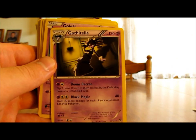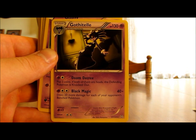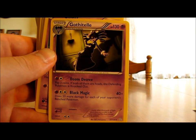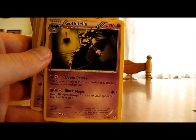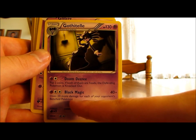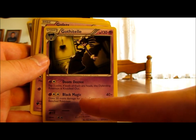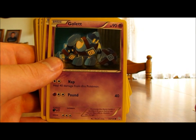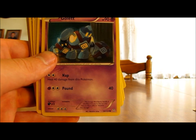There's only one Gothitelle card in this deck — you may want to add more. It has 130 HP and is a Psychic-type Pokemon. Doom Decree lets you flip two coins, and if both are Heads, the defending Pokemon is knocked out — a 25% chance. I'd use that against very high HP Pokemon like a Wailord with 200 HP. Otherwise, Black Magic requires three energy and does 40 damage plus 20 more for each of your opponent's bench Pokemon. I'd probably add one more Gothitelle and run a 3-2-2 or 4-3-2 line.